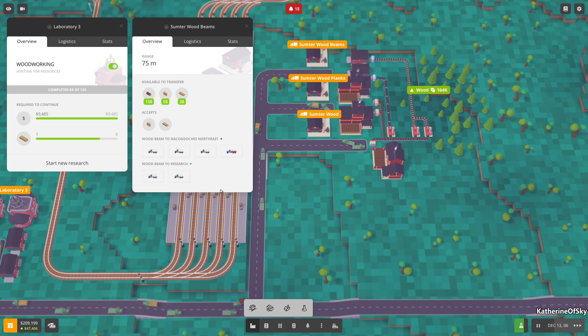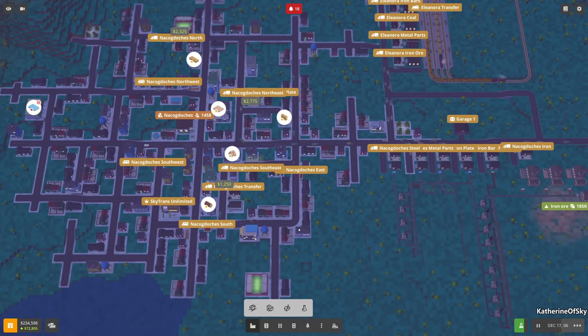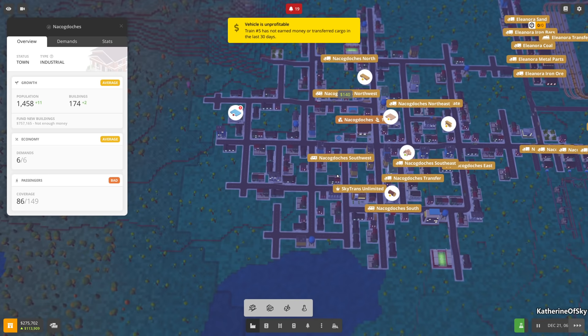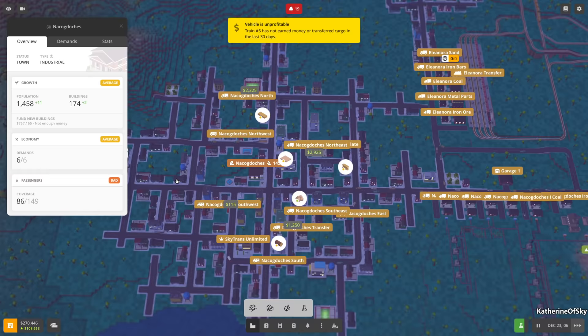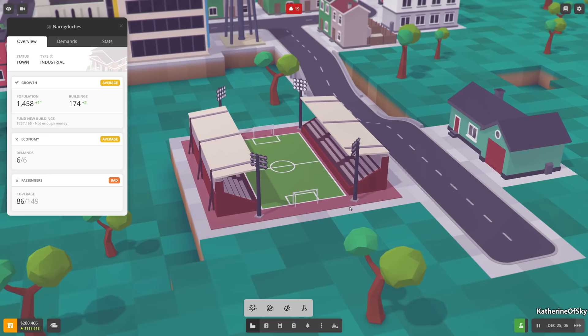We have masses of trucks - crazy amounts. To Nacogdoches North we have like eight trucks. In this game it feels like you have to keep delivering to meet demands - we're meeting six out of six with that. One, two, three, four, five - what's the sixth thing? Oh look, they've built a little football stadium - that's so cute!